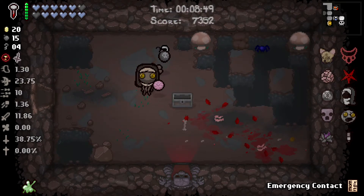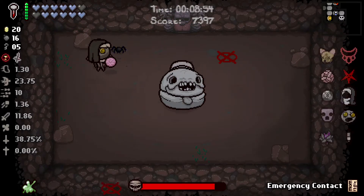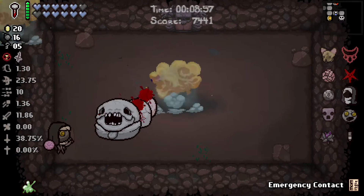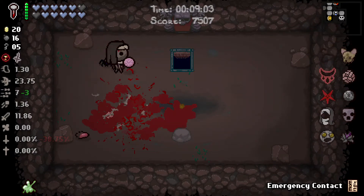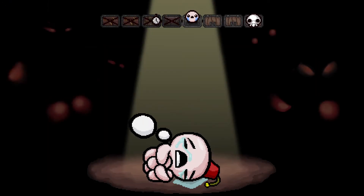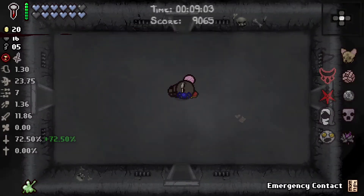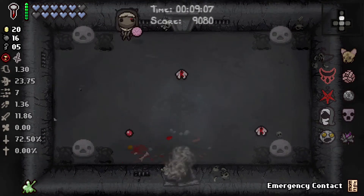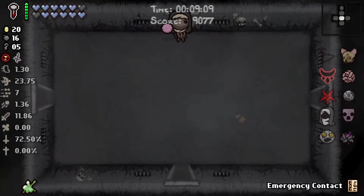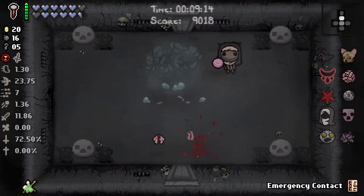There's no way the super secret room is here. Carrion Queen — yeah, you see why I love this item. Tears up — it's kind of eh. Head on down. What a challenge, if I do say so myself. And I walked excellently out of it. Thank you, Infamy.